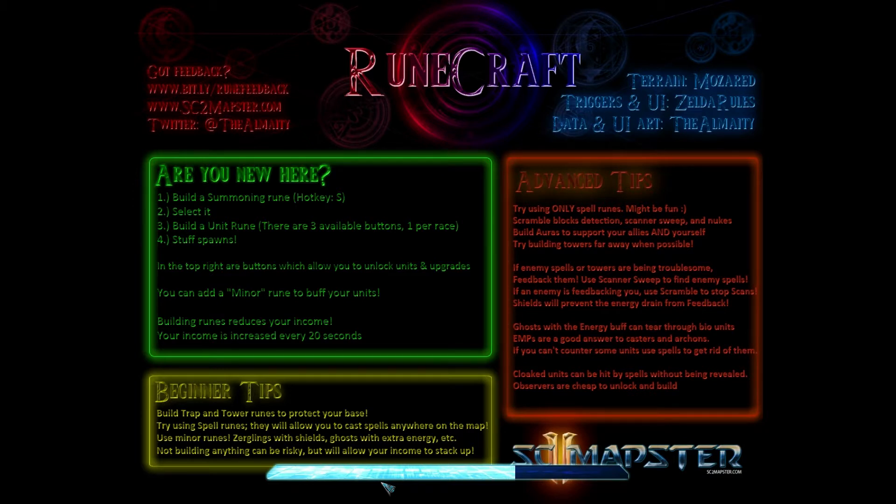Alright, so one: build a summoning rune, the hotkeys let you select it, build a unit rune - there are three available buttons, one per race, stuff spawns. Beginner tips: build trap and tower runes to protect your base, try using spell runes - it will allow you to cast spells anywhere on the map. Use minor runes for shields, ghosts with extra energy, etc. Not building anything can be risky but will allow your income to stack up.